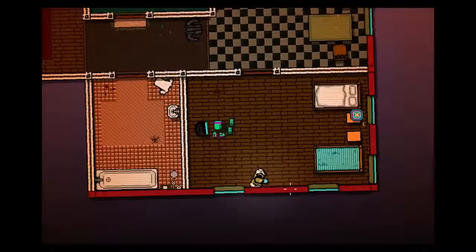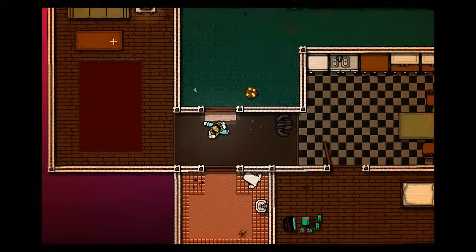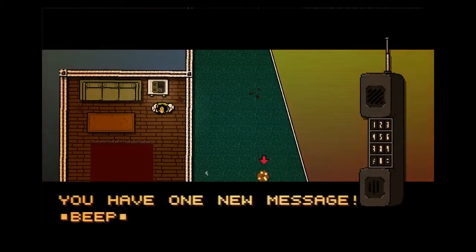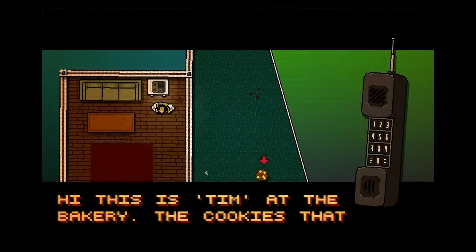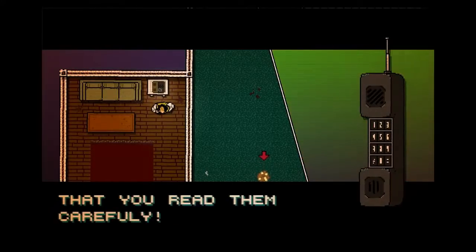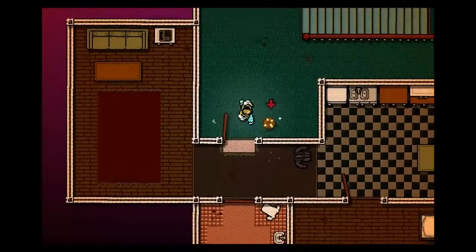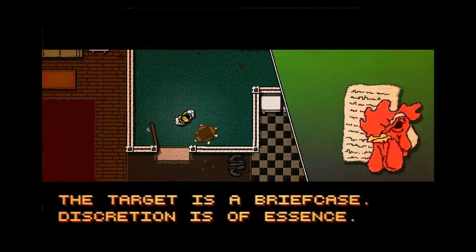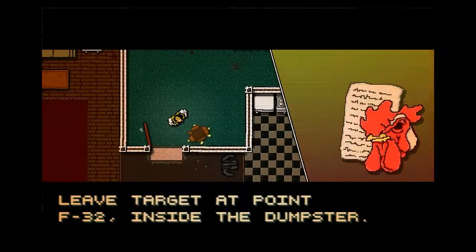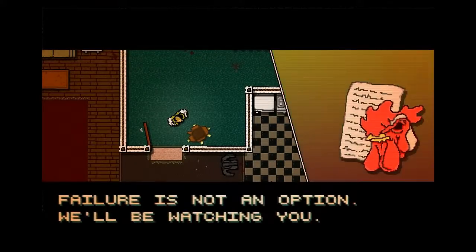So this is, I guess, my house? It's pretty nasty in here. Let's go there. You have one new message. Beep. Hi, this is Tim at the bakery. The cookies that you ordered should be delivered by now. A list of ingredients included — make sure that you read them carefully. Click. What's this? Target is a briefcase. Discretion is of essence. Leave target at point F32 inside the dumpster. Failure is not an option. We'll be watching you.